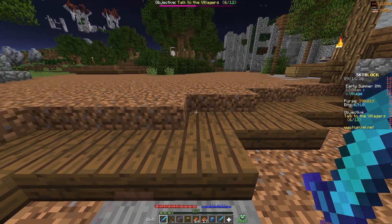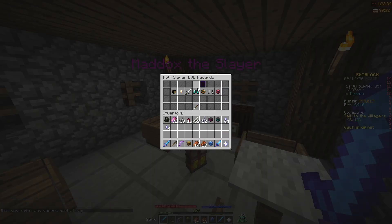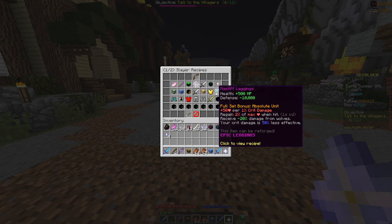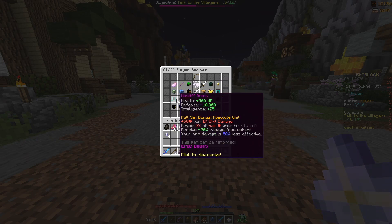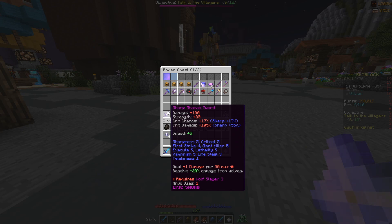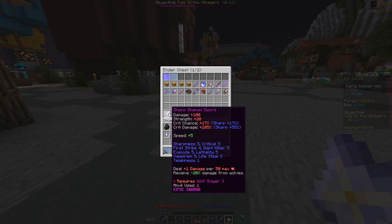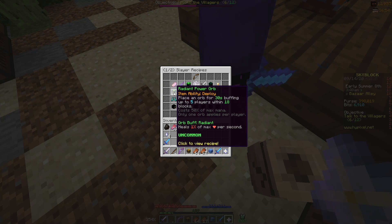Step 11: kill 13 more Wolf Slayer Tier 3 bosses. Step 12: you should now be Wolf Slayer level 4, giving you access to Mastiff Armor. Mastiff Armor is pretty cheap considering how good it is — the entire crafting recipe should cost about 3.5 to 4 million coins. Add Growth enchant and reforge to Fierce for all pieces. Step 13: craft a Shaman Sword. This sword deals 1 extra damage for every 50 max HP you have, and you receive 20% less damage from wolves. Basic enchants: Sharpness 5, Critical 5, First Strike 4, Giant Killer 5, Execute 5, Lethality 5, Vampirism 5, Lifesteal 3, and Telekinesis 1. You'll also want to craft a Radiant Power Orb to heal 1% of your max HP per second — it's incredibly good.